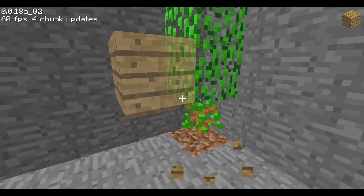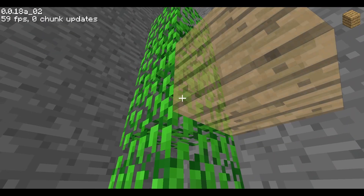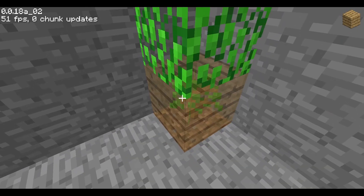Transparent blocks even have it, so if you get the angle right you can go straight into them. This is almost like its own separate bug. You can get the preview here, but you still can't place blocks inside the transparent blocks.